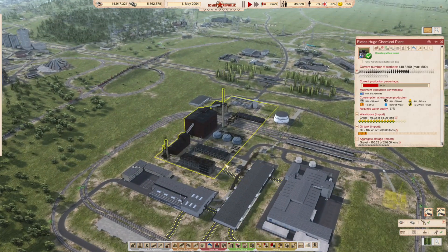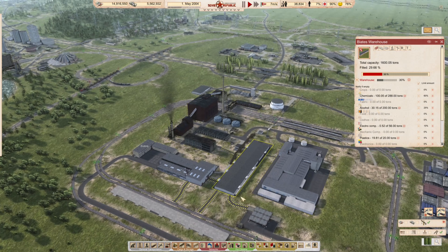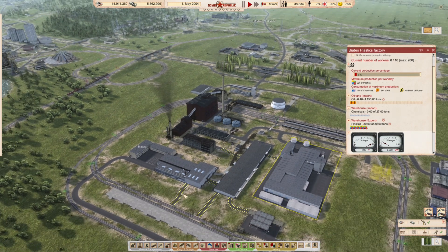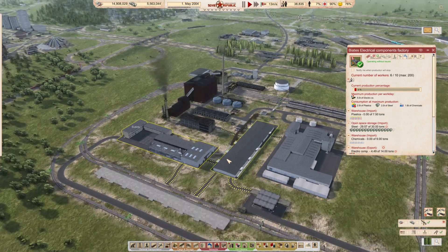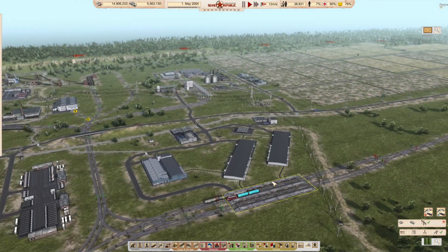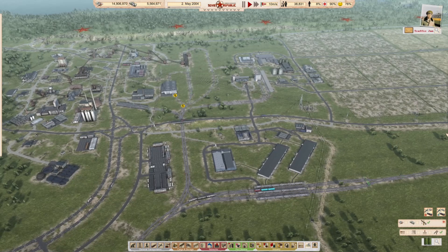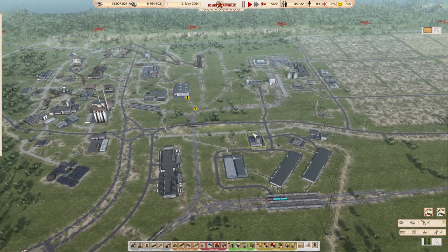We then expanded into chemical production, using this huge chemical plant to build more chemicals. We expanded this area to also include plastics — plastics and chemicals go hand in hand. We didn't need much more than the chemicals we already had to also do plastics. Then we went into electronic components, which needed only additional steel so we started bringing some in. Everything else was kind of here already, so we had our electronics area. I was actually trying to do synthetic fertilizer in this area but since we're stopping, we'll end it there.